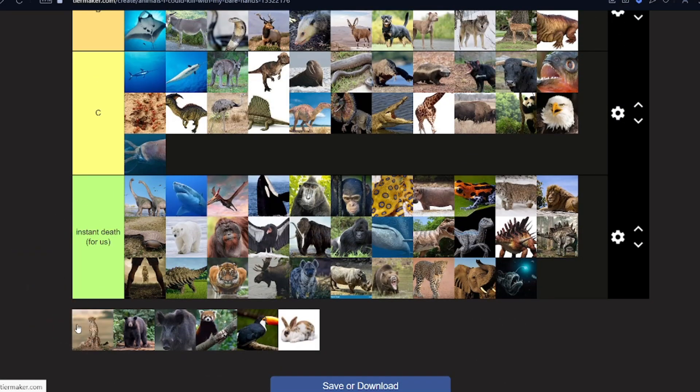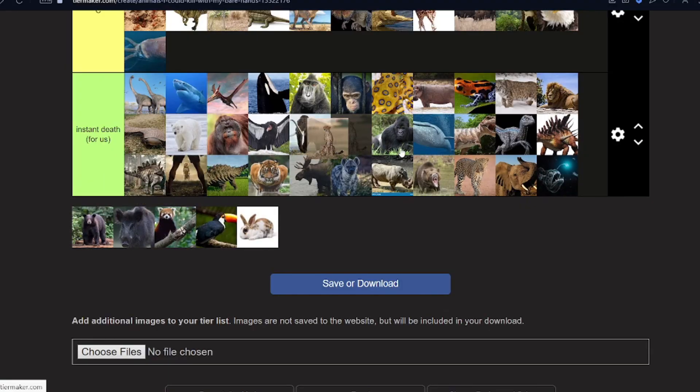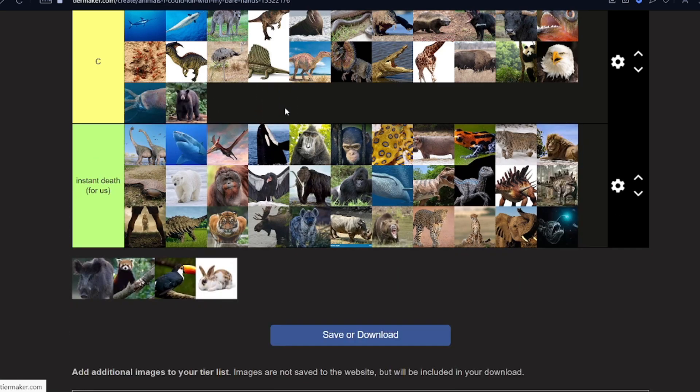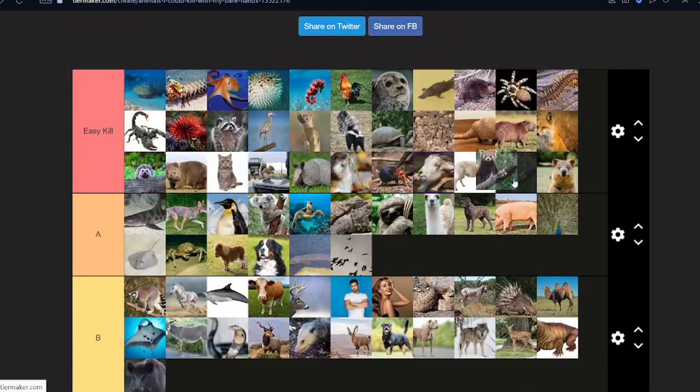Cheetah — that's instant death as well. A black bear — C only because it's smaller than a grizzly. I feel like we could maybe take it on and distract it. A warthog — easy kill? A red panda — easy kill.